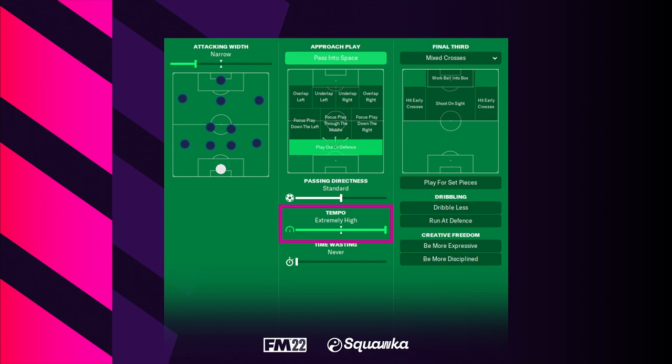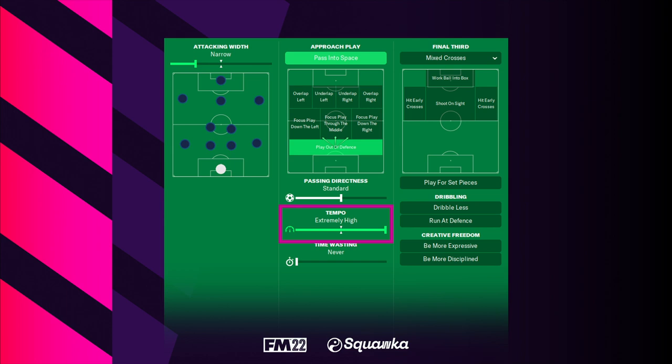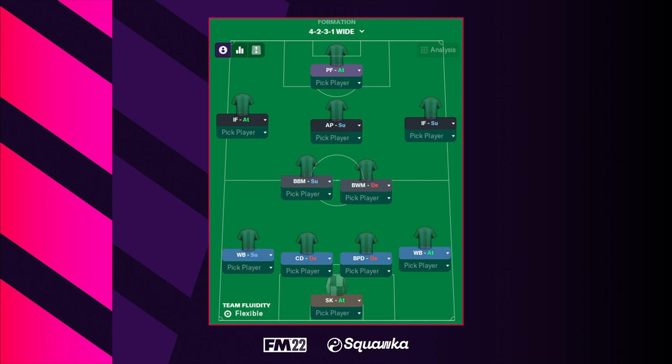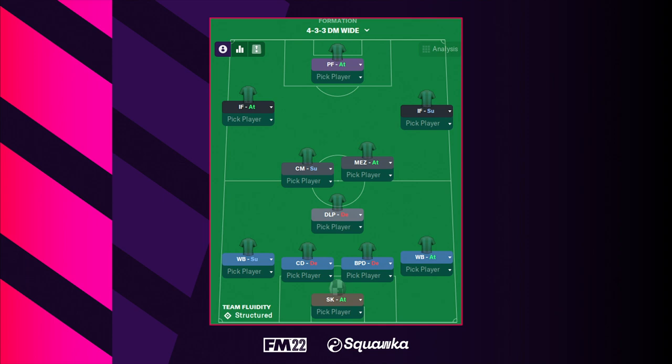In possession, you would tend to keep the tempo extremely high. Out of possession, you want to be trigger-pressing more often — or much more often — and even preventing short goalkeeper distribution if you wish. The 4-2-3-1 formation is probably one of the most popular ways to play the Gegenpress style. If you're a slightly weaker team or facing tougher opposition, you could always drop that number 10, the attacking midfielder, into a defensive midfield role to create a 4-1-2-3 formation.